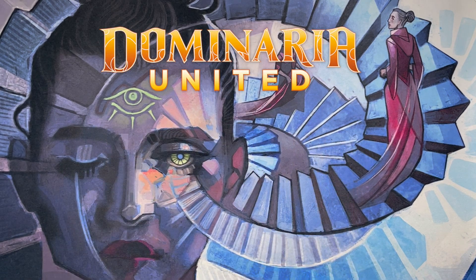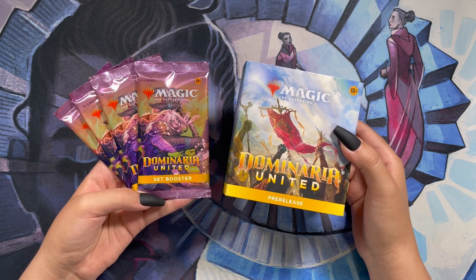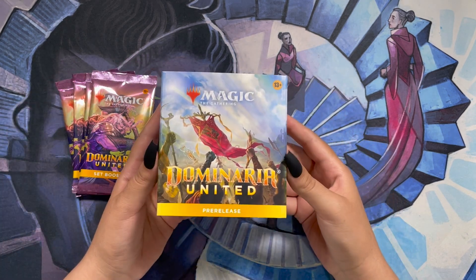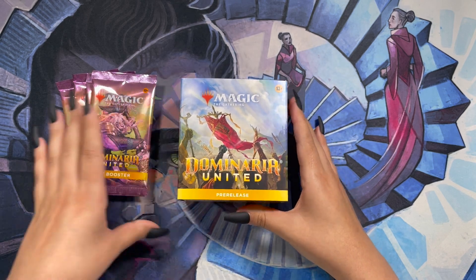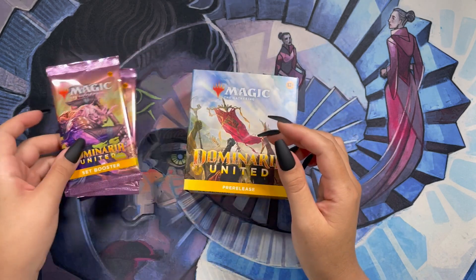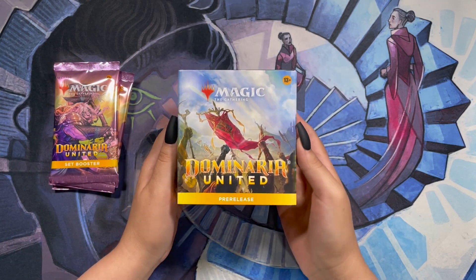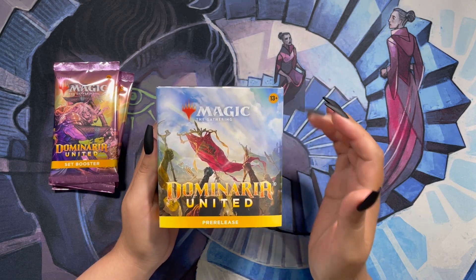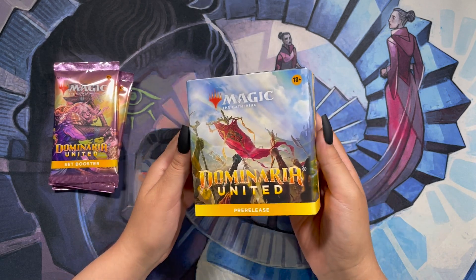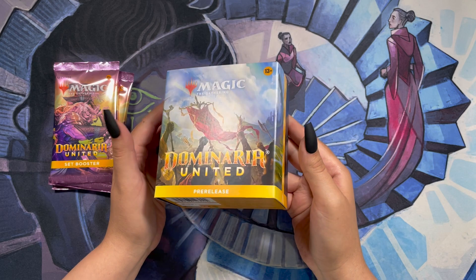Welcome back. Today we are opening the newest set from Magic the Gathering, which is Dominaria United. This is a pre-release kit, and I picked it up at my local card shop. With every pre-release kit, they were giving out two of these set boosters, so I will be opening up four of those today. I don't know anything about this new set, but I did see someone opening a pre-release kit on TikTok, and I could see that there were rares missing, so let's hope that that doesn't happen to us. Let's go ahead and get this open.